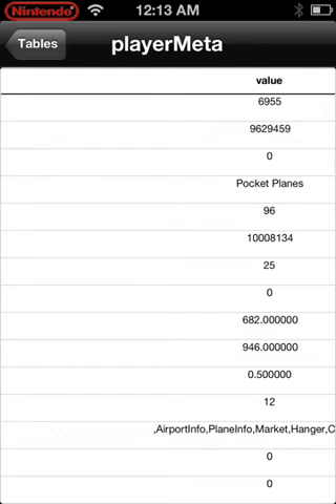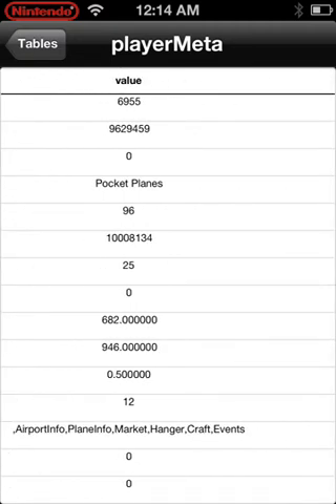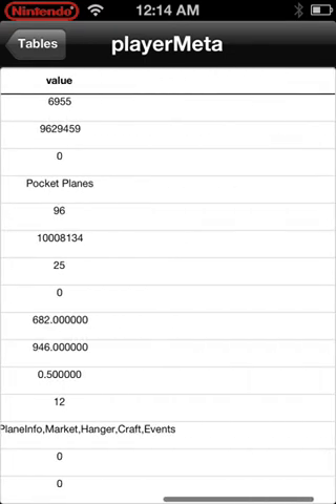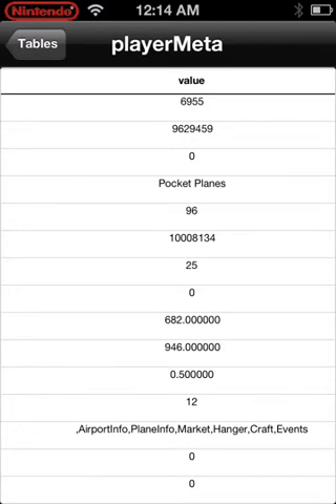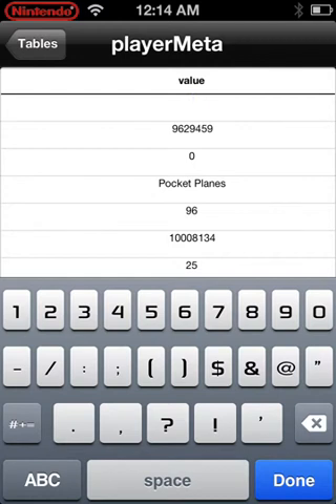That's how much XP you need to get to level 96. You need about 10 million something. You can pretty much have as much money as you want. I wouldn't go into the billions — maybe up to 10,000. I'll show you — I'll go 9999.